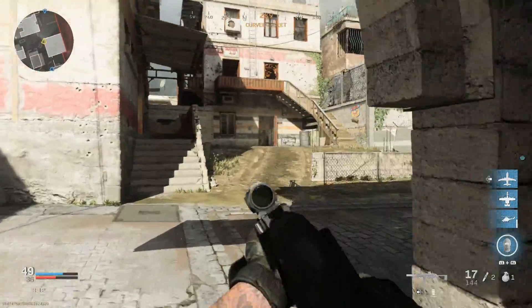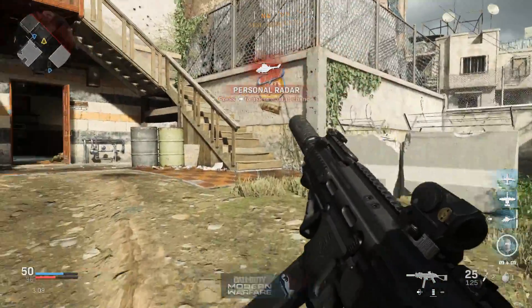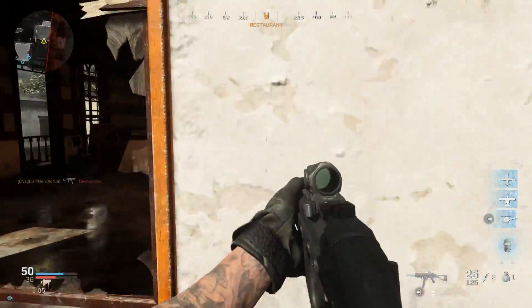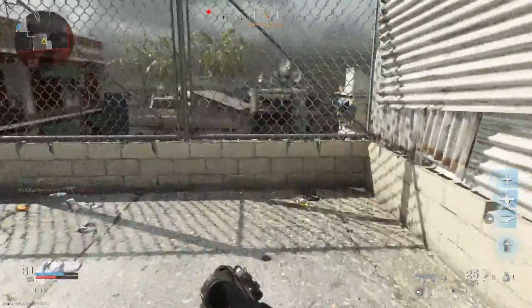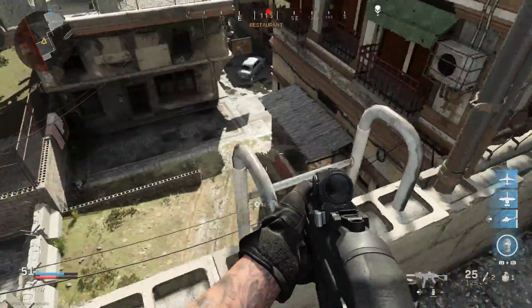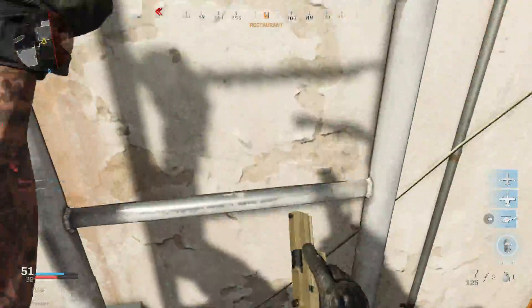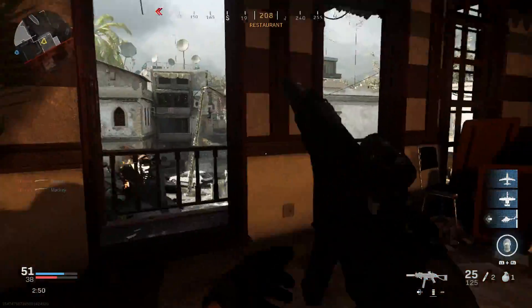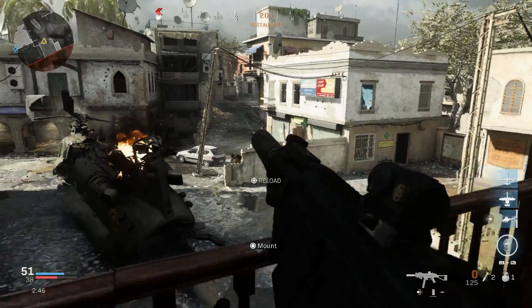Although it does take UMP 45 stick magazines, one other thing to know is that the select fire in real life is different than what we see in game. In game it actually uses the UMP 45 select fire — I'm not sure if they did that just to make it more compatible with the UMP blueprint from the Undertaker, or if that was a mistake, but in real life the select fire is actually different than what we see on this weapon.